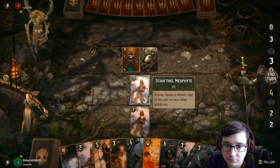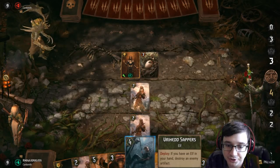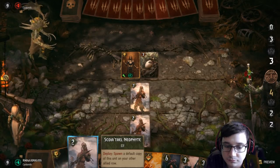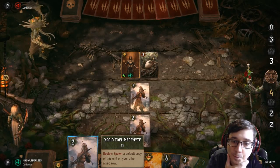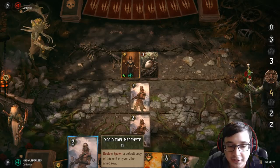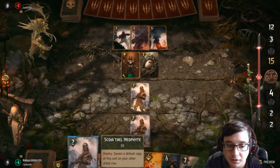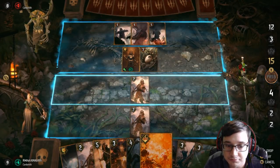I'm going to just play these skills on my turn. I could kill his death wish card, I'm just not sure if I want to. The idea is I'm going to play both my neophytes. He's playing that, so I'll play another neophyte. Or I could just Scorch all three of them — it's a 12 point Scorch. Might as well.